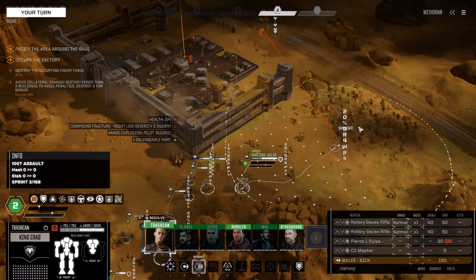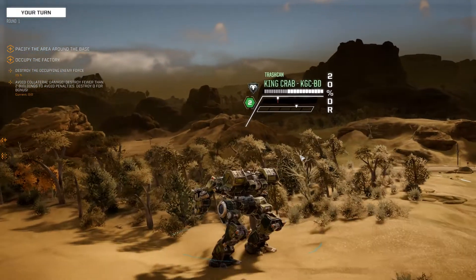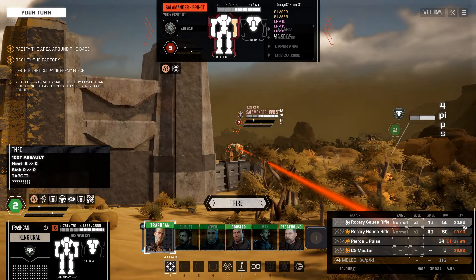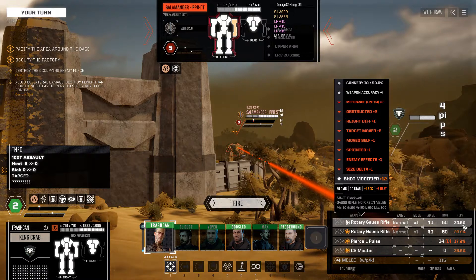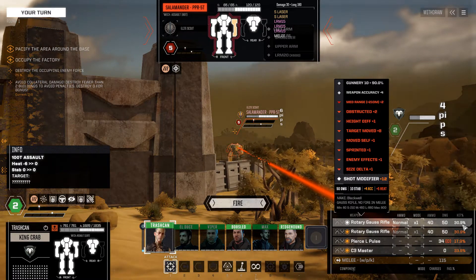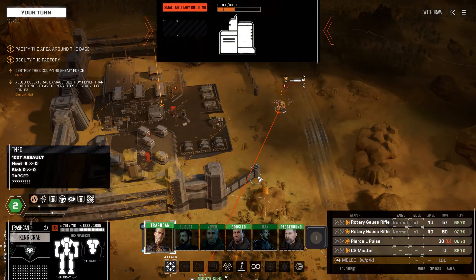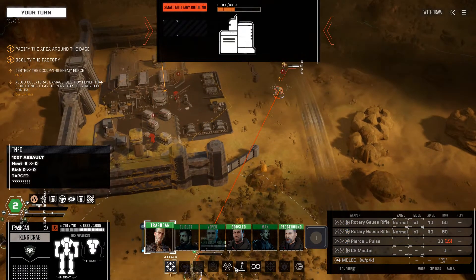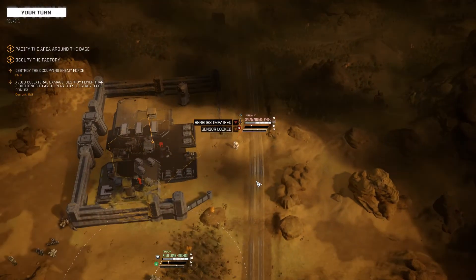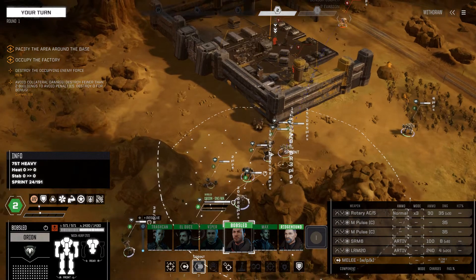Can I get a shot? I can — wonderful. King Crab moving up, potentially able to get a shot. Oh — Salamander, 6 evasion pips, size delta, we moved, obstructed, plus 2. That's not great. Let's zoom back out — those are buildings, so I don't want to hit those. Let's instead get a sensor lock on that Salamander and strip them down to evasion. That works.